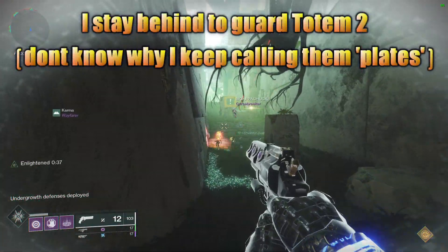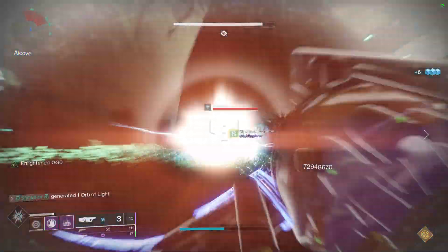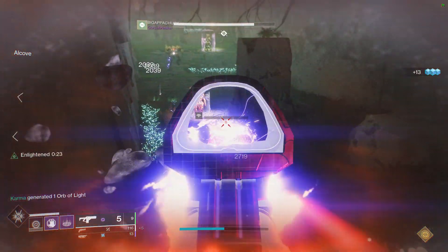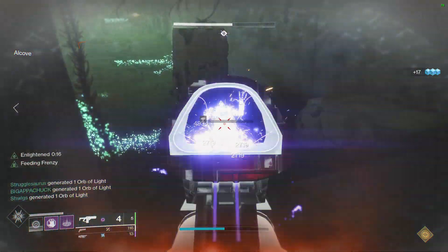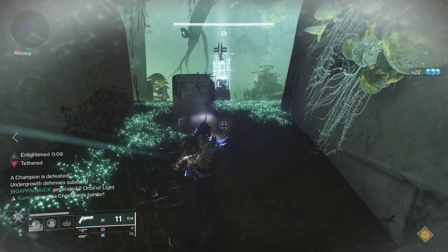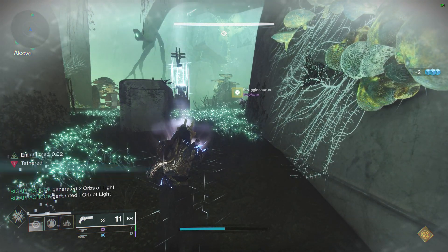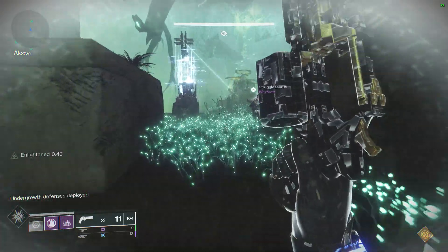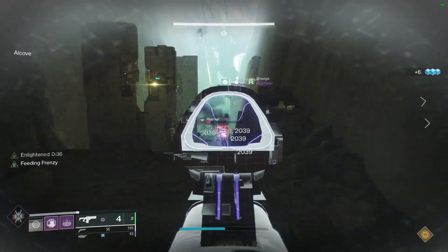This is where coordination and speed kick in. As soon as the first team tether takes place, leave one player at totem two and one at totem four. They stay there the entire time while the last two players push on to take out totem three. The totem holders at two and four will be alone defending the plate, but there will only be two waves of shielded enemies, then a little break. Once those waves are dealt with, head straight to the tether box, shoot it, get tethered, and get into position waiting for your teammate to jump in.